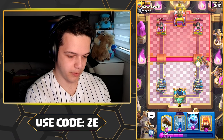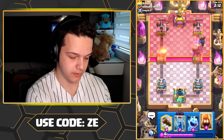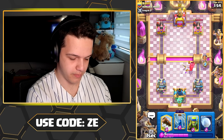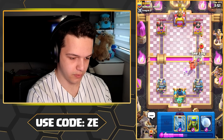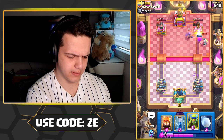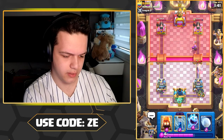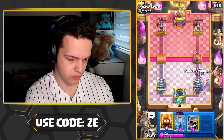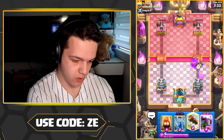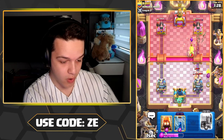Let me play some Spear Goblins to tank for that Cannon. He goes for the PEKKA — okay, well that's not gonna be fun. Let's get another Battle Ram and cycle to our evolution, that's really all we can ask for. Oh, barely connected. I don't know how well the Cannoneer is gonna do against evo Battle Ram, but we're about to find out. Oh no, it just retargeted onto my Skeletons!